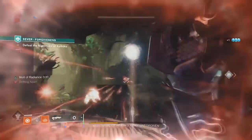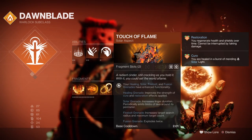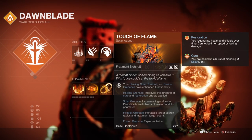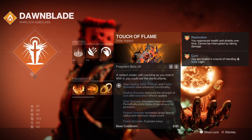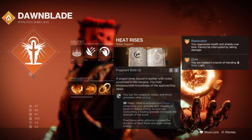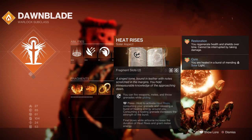For aspects I have Touch of Flame, which allows Solar grenades to last longer and emit blobs of lava around their perimeter. You'll then want Heat Rises, where you can hover in the air for longer via Glide and will grant melee energy while in the air.